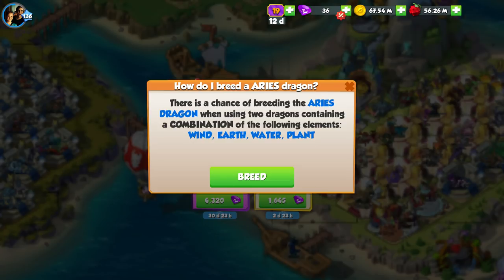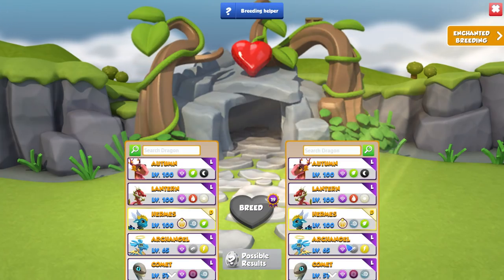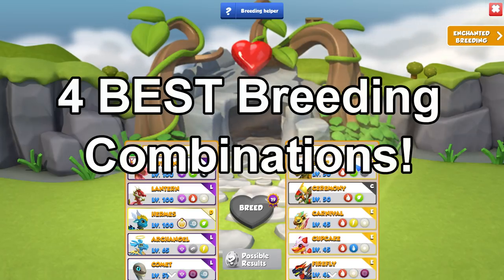If you want to breed Ares, you need to breed together two dragons that have the wind, earth, water and plant elements. There are hundreds of different combinations you could use, but today I have cut it down to the best four.